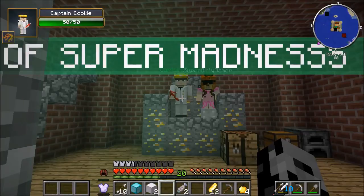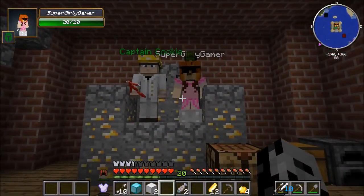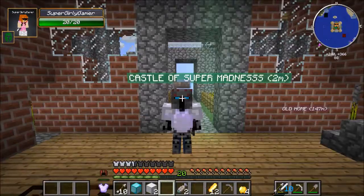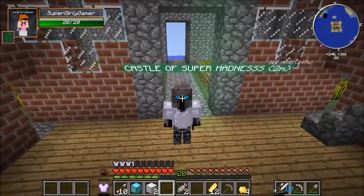Hey guys. So last episode me and Jen had a little challenge after we captured this castle on who could look more like royalty. And Jen kind of looks like a pumpkin with sunglasses. And I look like a beast with a brain hat. No I look like the queen.